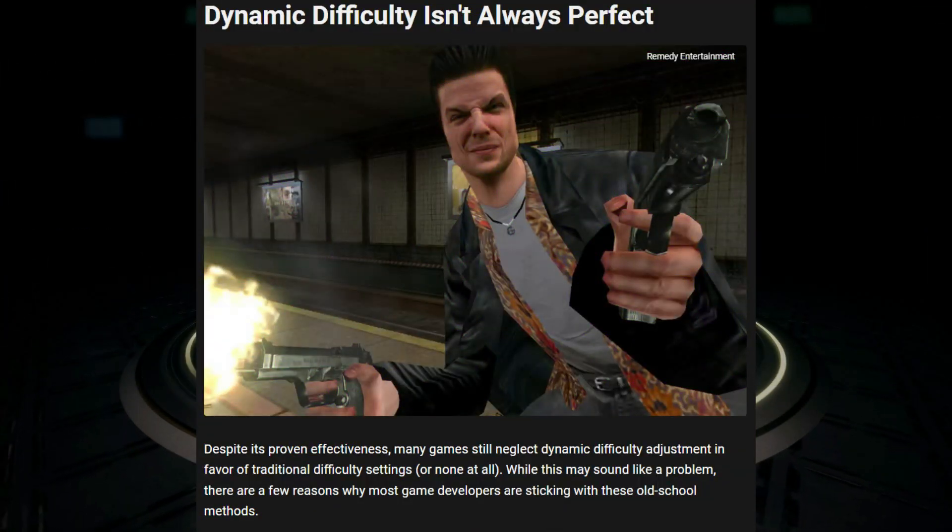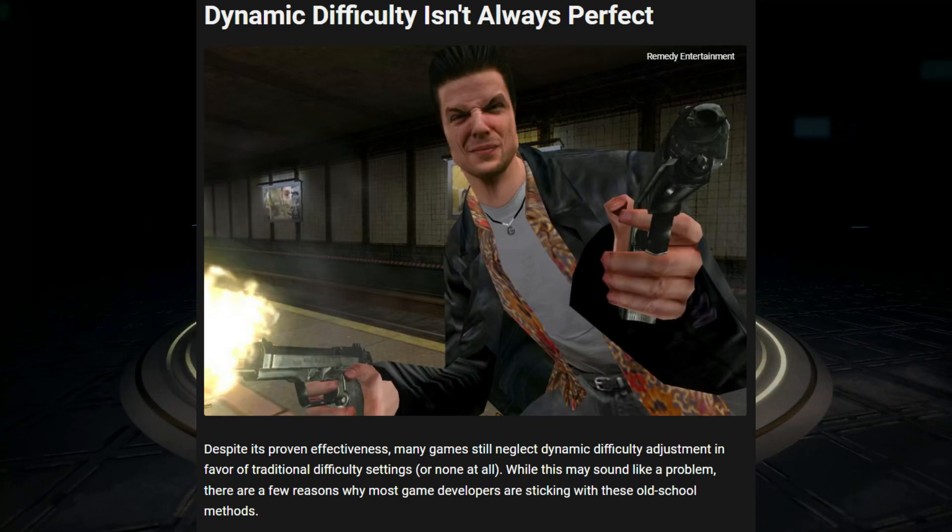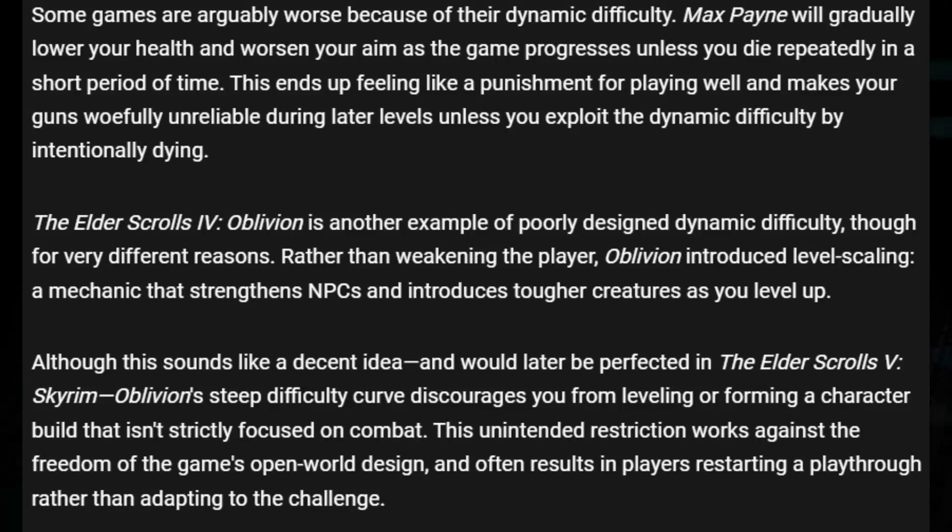Despite its proven effectiveness, many games still neglect dynamic difficulty adjustments in favor of traditional difficulty settings, or none at all. Some games are arguably worse because of their dynamic difficulty. Max Payne will gradually lower your health and worsen your aim as the game progresses, unless you die repeatedly in a short period of time. This ends up feeling like a punishment for playing well and makes your guns woefully unreliable during later levels, unless you exploit the dynamic difficulty by intentionally dying. The Elder Scrolls IV: Oblivion is another example of poorly designed dynamic difficulty — rather than weakening the player, Oblivion introduced level scaling, a mechanic that strengthens NPCs and introduces tougher creatures as you level up. Although this would later be perfected in The Elder Scrolls V: Skyrim, Oblivion's steep difficulty curve discourages you from leveling or forming a character build that isn't strictly focused on combat, often resulting in players restarting a playthrough rather than adapting to the challenge.